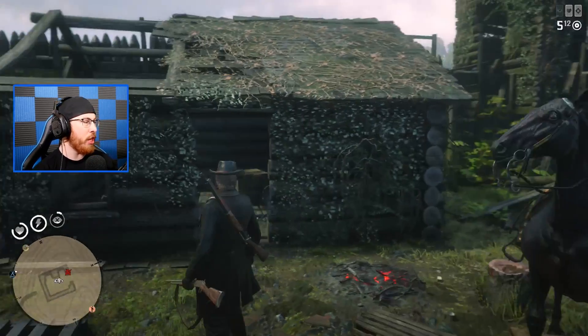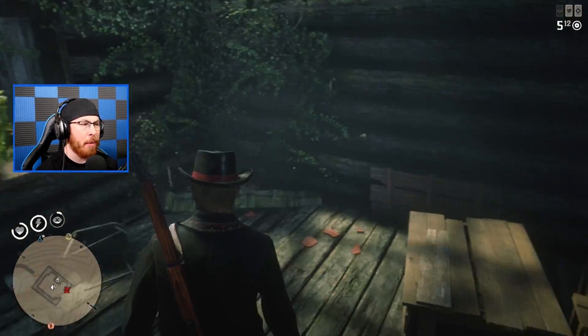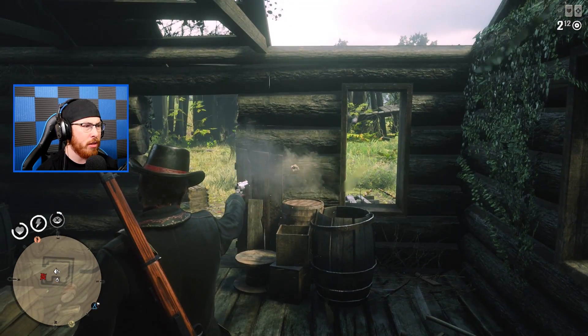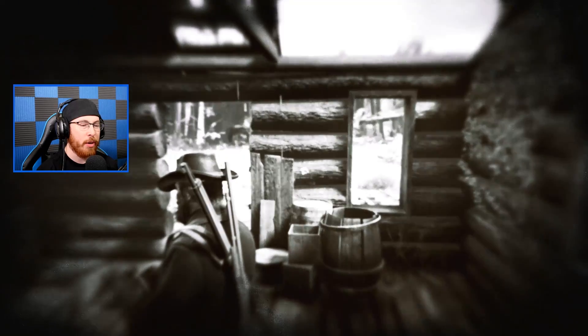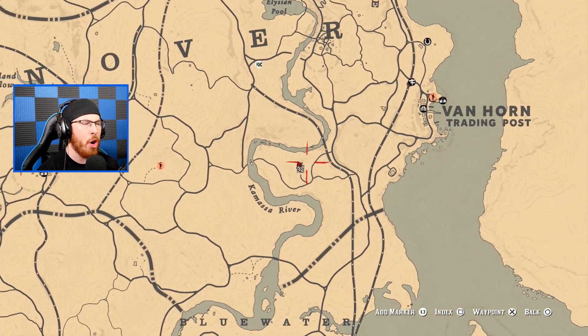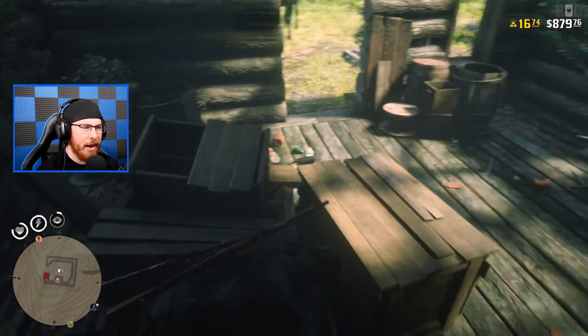We've arrived at the location. My game is super bugged — when I shoot there's no sound, which is weird. Regardless, we're going to open up our map and we're right here at Fort Brennan. You go down into the little basement.